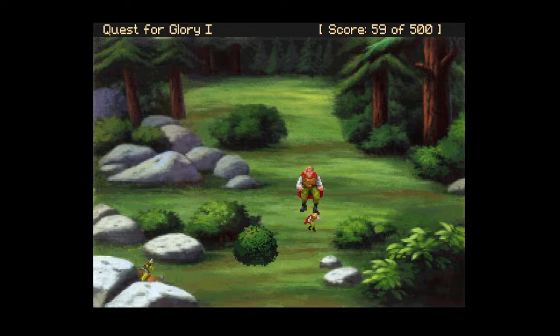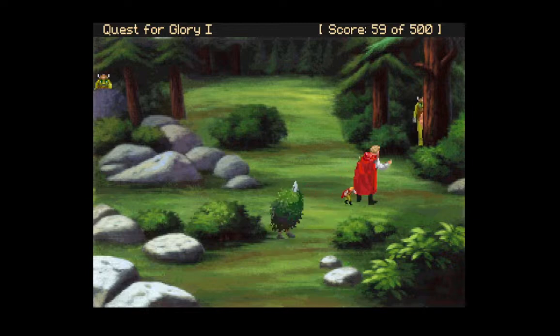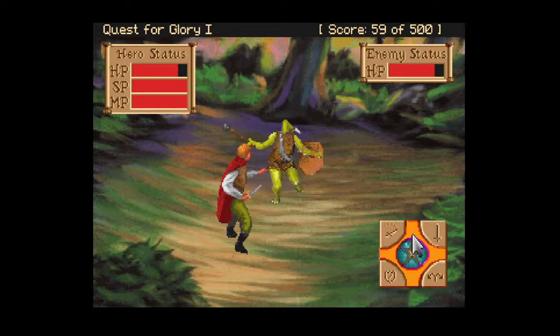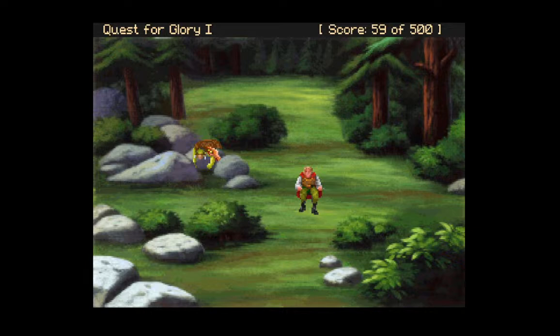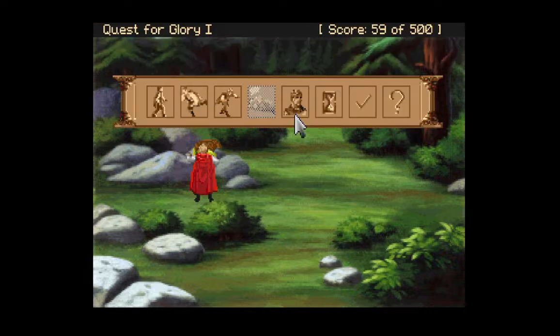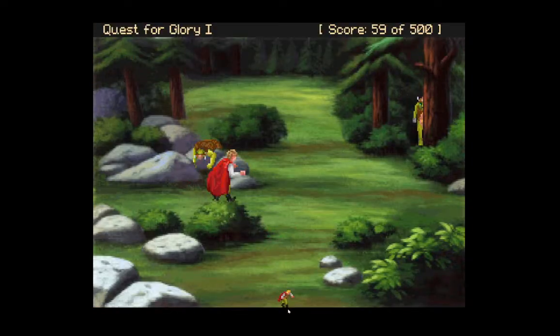This is the goblin training ground — there is always going to be a goblin that pops out to attack, and after each time you return to the screen there are going to be more goblins to fight you. A goblin steps out of the bush — the goblin has a mean look in its eyes. The way combat works is you've got to try and stab these creatures when they're in the right position. Wow! You threw that dead goblin a long way. You find five silvers concealed in a pouch. Our weapon use went up, and our strength and vitality — so we actually gained some stuff, which is good.